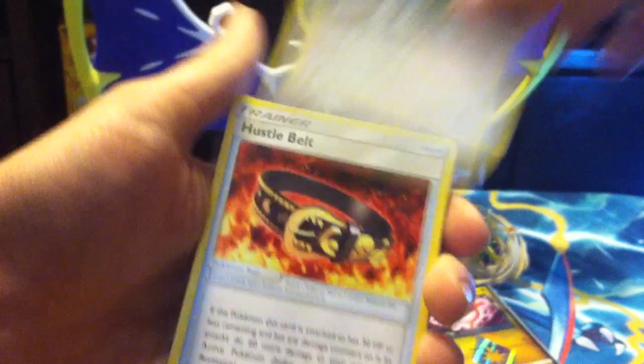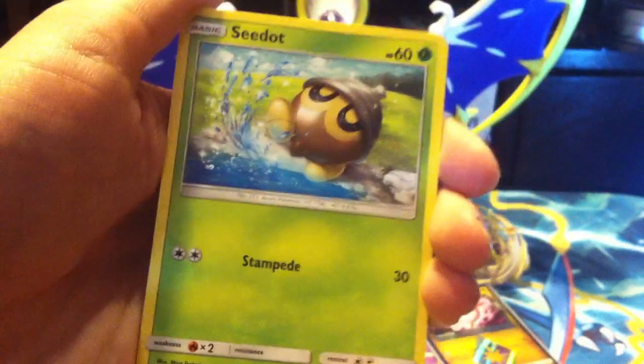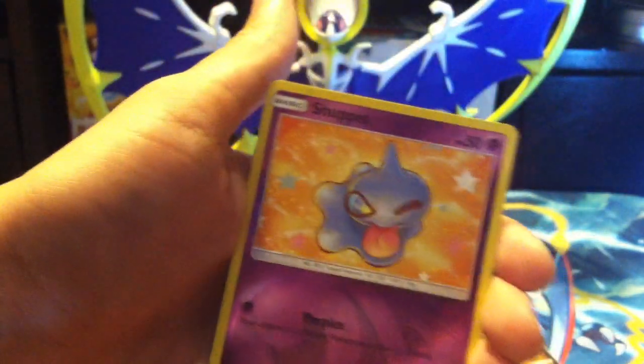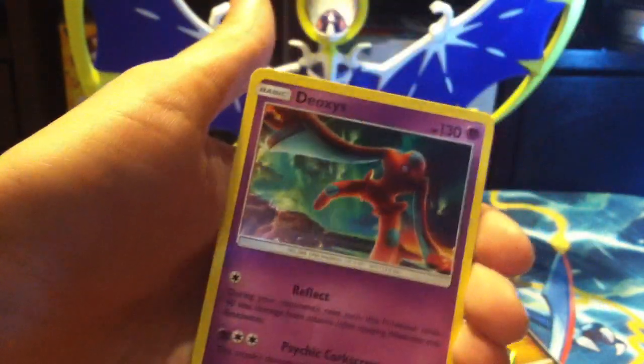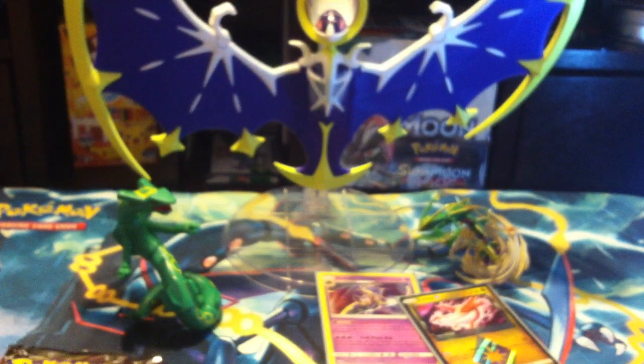Pack four — Full Art Steven! Lightning energy, lightning energy, Kecleon, Hustle Belt, Boldore, Meditite, Seedot, Glameow, Swablu, Electrike, Reverse Shuppet, and a Deoxys Defense Form regular rare. Four more packs to go — will we pull that Full Art Steven card I've been looking for? Oh wait, we just got it! That'd be awesome.